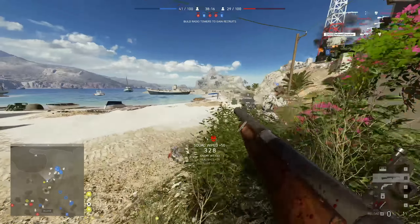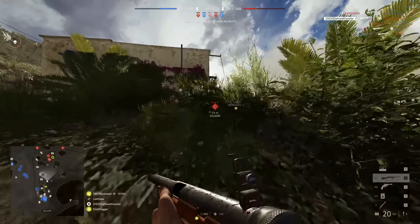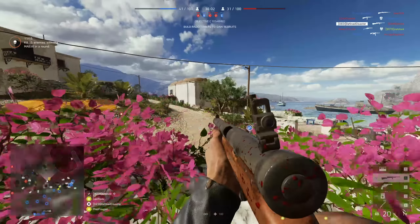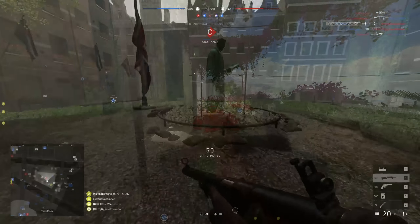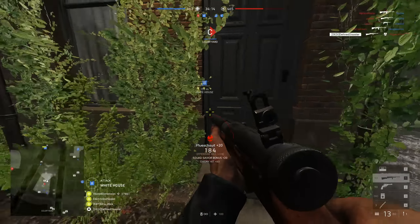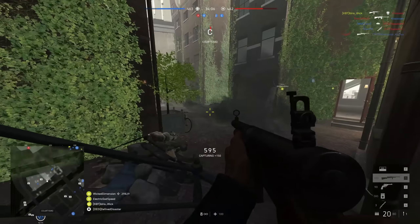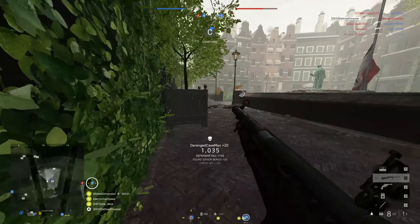Regarding the stats, since this weapon is brand new we don't have detailed numbers yet. What we do know is that it follows the standard SMG damage model: four-shot kills in close quarters up to 10 meters, then a five-shot kill, eventually up to an eight-shot kill at medium-long ranges where SMGs aren't particularly effective. Its fire rate is 600 rounds per minute, and it comes with a relatively limited magazine size of only 20 shots. Recoil is relatively low for its fire rate class.